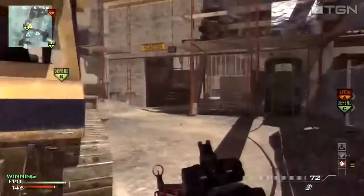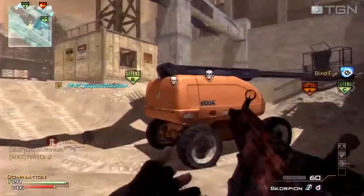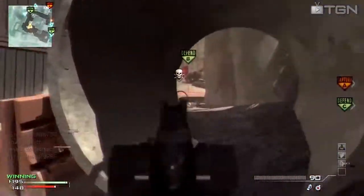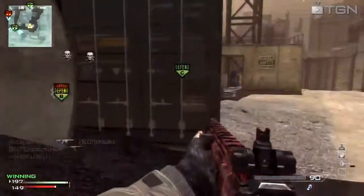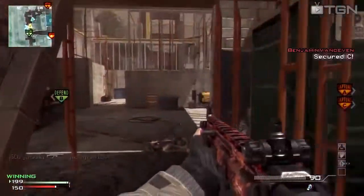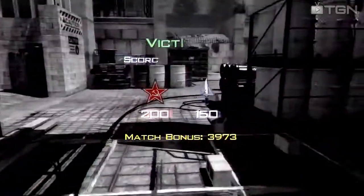For example, I wouldn't necessarily snipe on Mission, even though I'm a big fan of sniping, just because Mission is probably not the best suited map for it. So it's just about picking your class. Like this map, for example, would be decent for sniping, although there are a lot of close quarter engagements. So it's probably best to run an Assault Rifle on this map, since Assault Rifles can deal with hip fire and medium to long range.